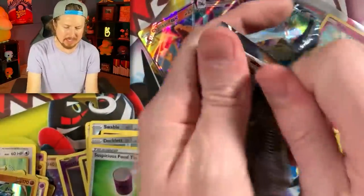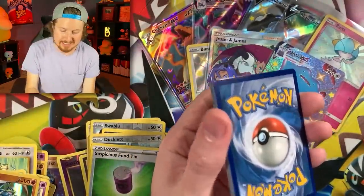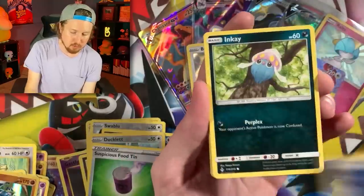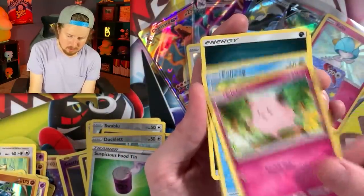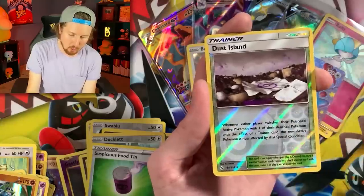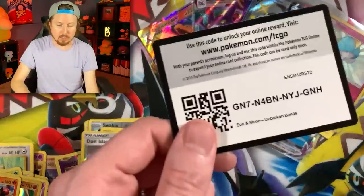Unbroken Bonds! Reshiram and Charizard GX Tag Team is inside of this set — that would be the one we are searching for. We got Caterpie, Clefairy, Clefairy, Poliwag, Energy, Tentacruel, Dusk Stone, Dust Island, and Incineroar for the rare. Code card. Going into the next one — Sun and Moon Burning Shadows.